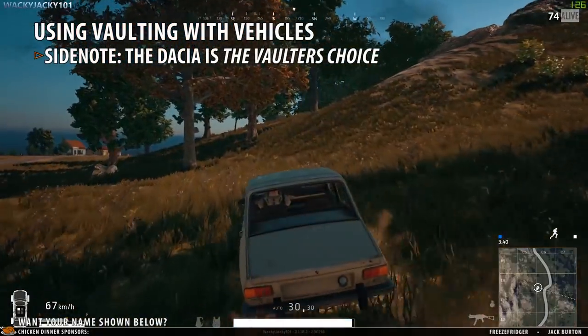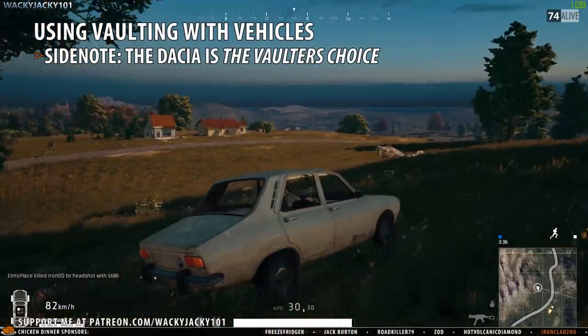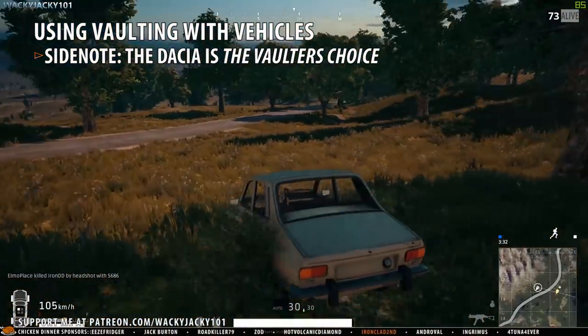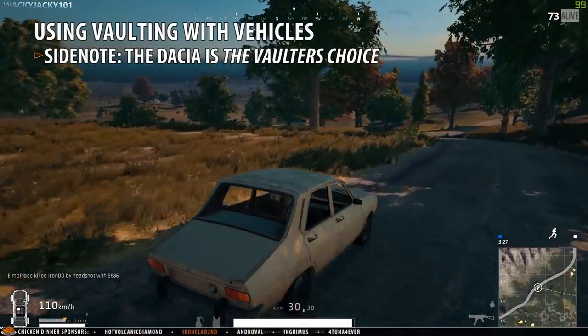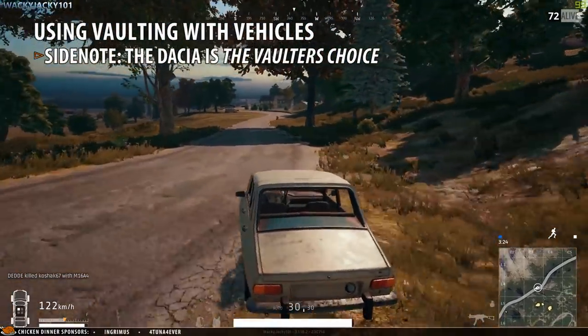On a side note, vehicles have gotten much easier to handle and the dacha can now reach a speed of over 130 kilometers per hour. While also being a great vehicle for cover and usable as a climbing platform to get to otherwise unreachable locations, I'd say the dacha got a huge buff in this patch.